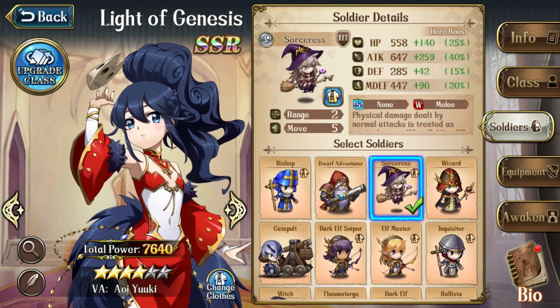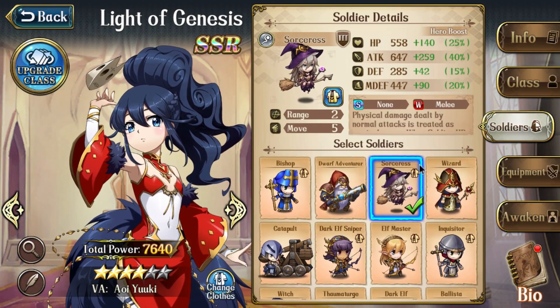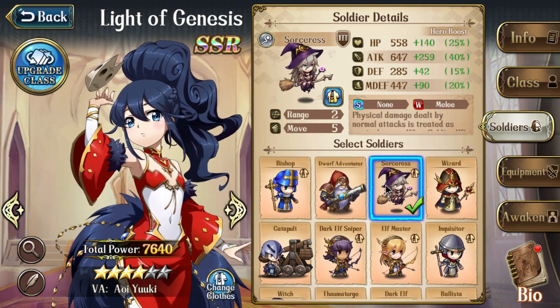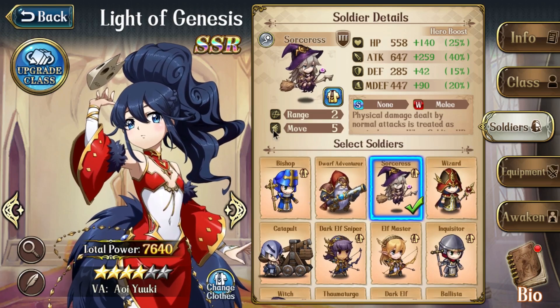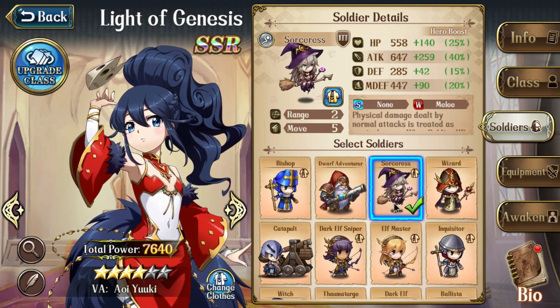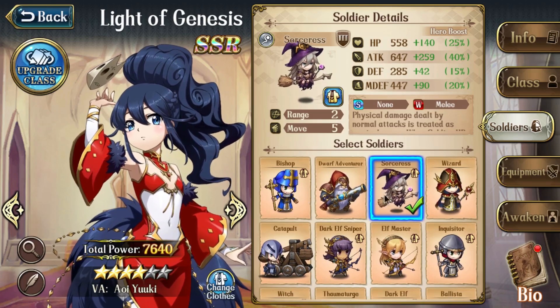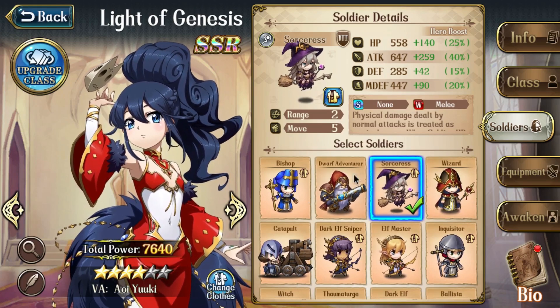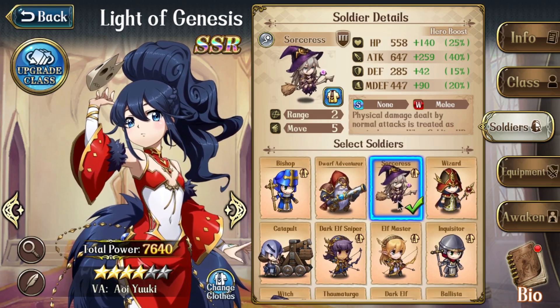For soldiers, it's really hard to go wrong with Sorceresses here — they fly, they give her a little bit of extra flexibility with her mobility, and they also just have great attack potential. So Sorceresses are going to be the easy pick for me. I also have them built up, and I have my mage tree built up fairly well, so there's no real alternative for me.